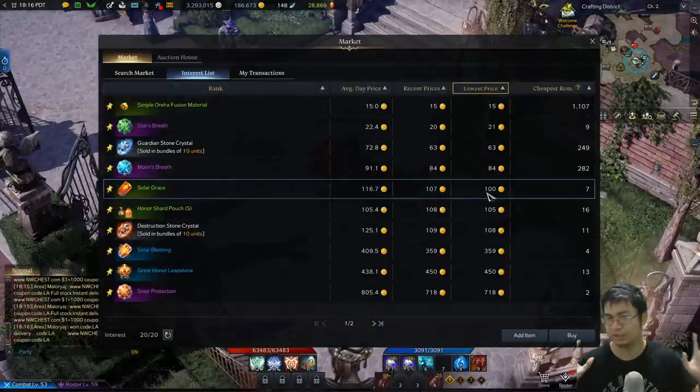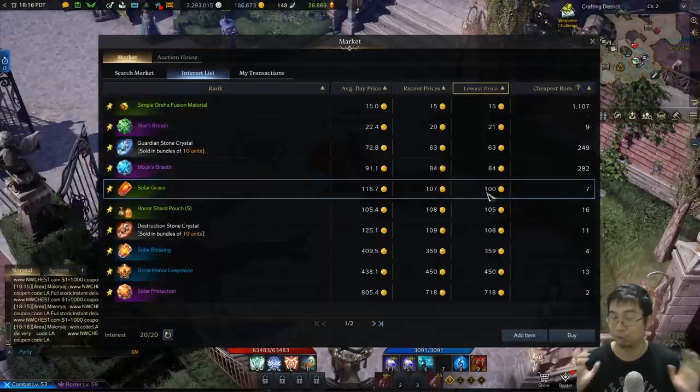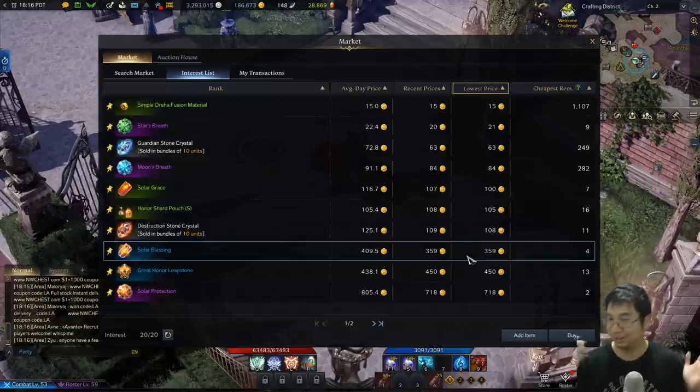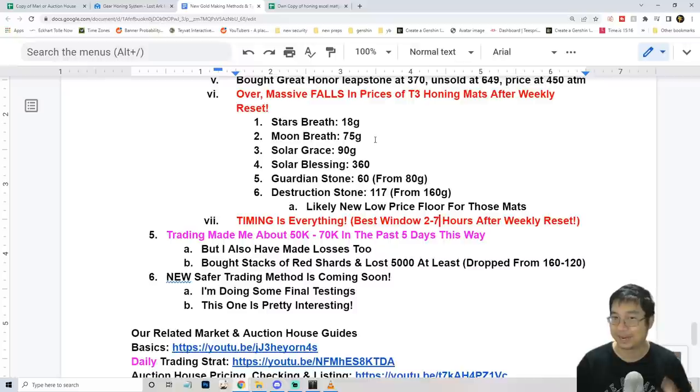Solar grace went from 90 gold to 150 gold then back to 90 gold within a span of 20 hours during the weekly reset. Similarly, solar blessing went from 370 gold to 500 gold then back to 360 gold — all within about a day. This is why timing is so important: the biggest spike of those items happens about two to seven hours after the weekly reset, but if you wait longer than seven hours the price will start to fall because the chaos gate opens and players can buy those items more cheaply.